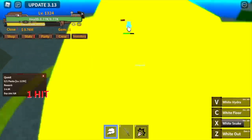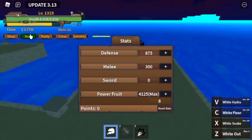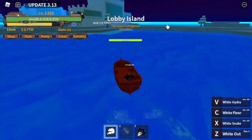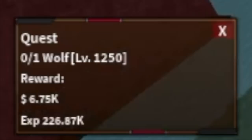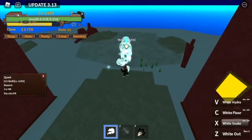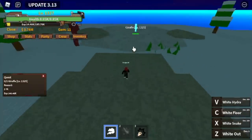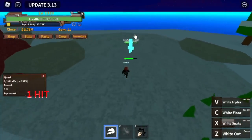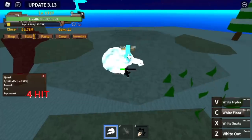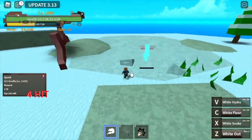Let's do a stat check: 875 defense, max power foot. This stat is for grinding, not PVP. The next island is Dalabi Island. We're going to start with the wolf, then go to the giraffe. The requirement is 1,325 — that's why we came here to defeat two mobs simultaneously. Defeat the wolf, defeat the giraffe — wolf and giraffe — until you reach level 1,400.